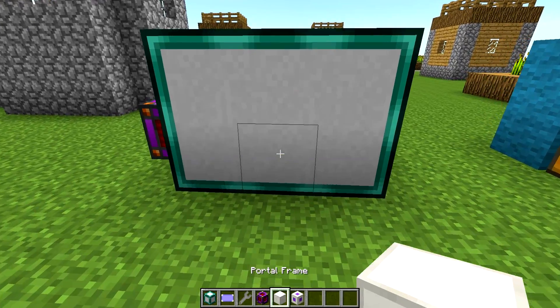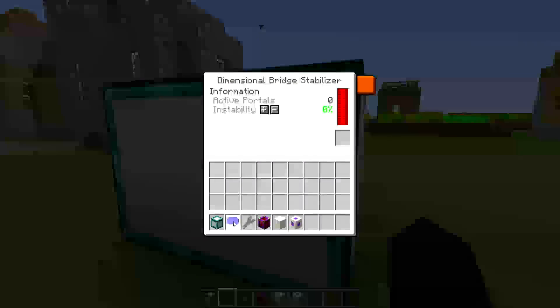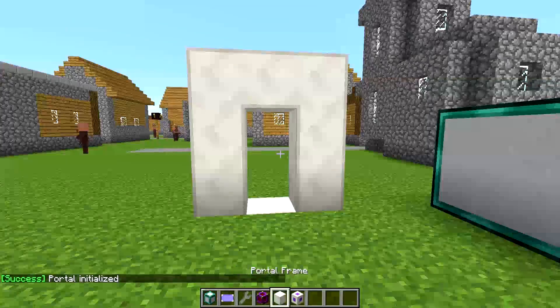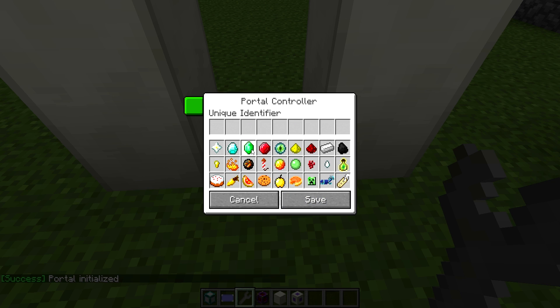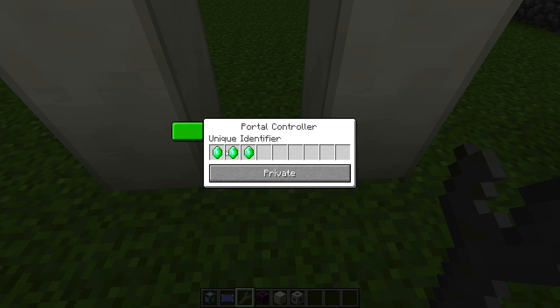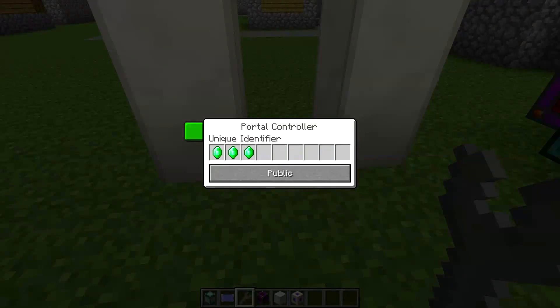So now what you can do is right-click the location card on your DBS - select that, location set. Now right-click on the portal controller - portal initialized. So this has created a portal. Now what you'll want to do is right-click with the wrench and give it a unique identifier. I'm going to give this one three emeralds. You can also set whether it's private or public. Private networks make it so that you can dial to public networks but not other private networks, and public networks mean you can only go to public ones. So you can't have people come to your own network if you don't want them to, which is quite useful.